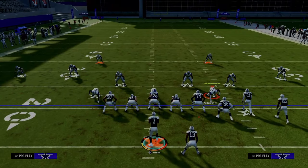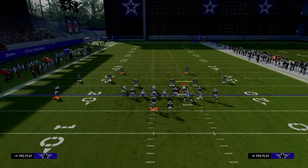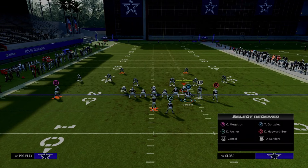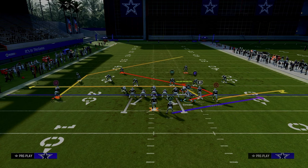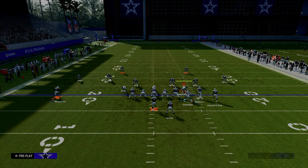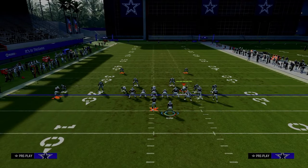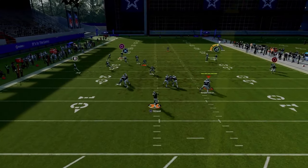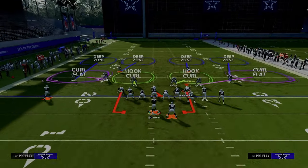In case you just can't get this to work, what I like to do is drag the slot, flat the outside bunch receiver, and wheel the running back. This is really, really important. You can block and release the running back or block him if you feel like you're getting a man-to-man blitz. Your read is drag to trail route to post every single time. What you'll see is when the running back cuts up field, that guy is going to have a really hard time stopping the route. Most people don't play man-to-man against this because it's basically a free touchdown.